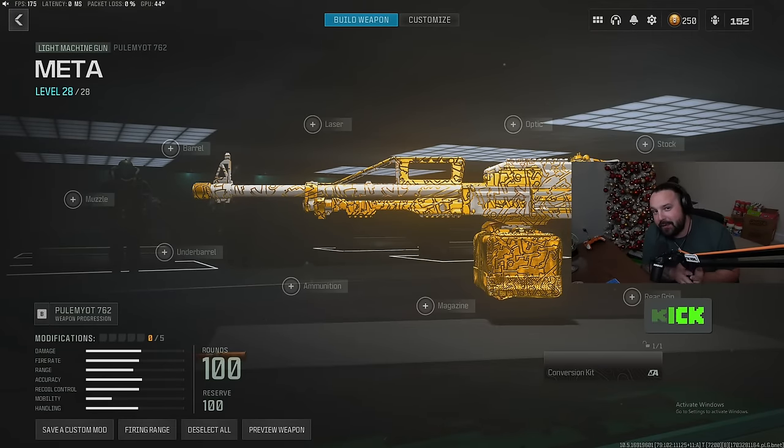Dropping aboard the classic for today's video for the meta loadout in the brand new Warzone — the best two setups in the game right now. Starting off for the primary, we're gonna rock the first LMG, which is the Polyam Yacht 762.